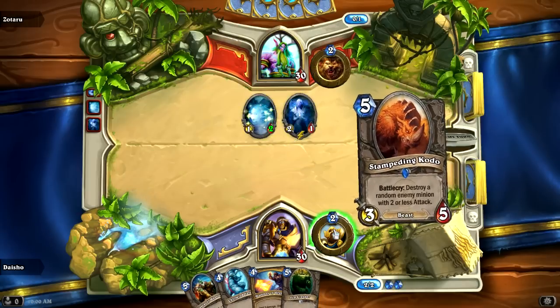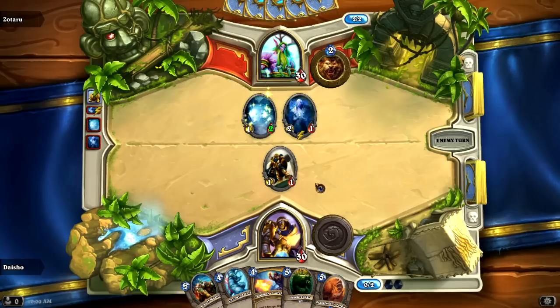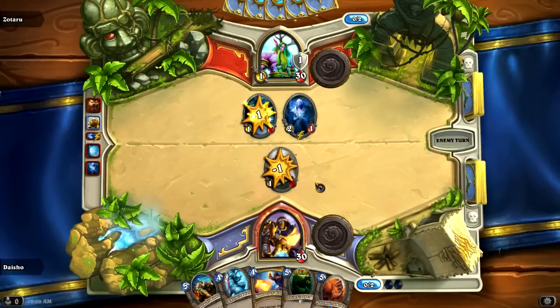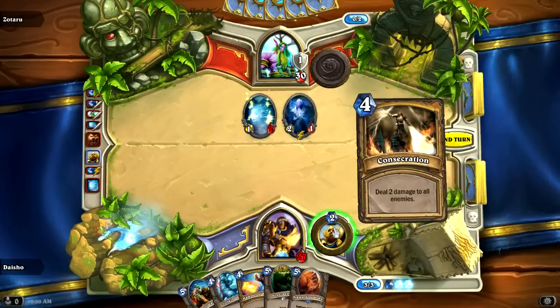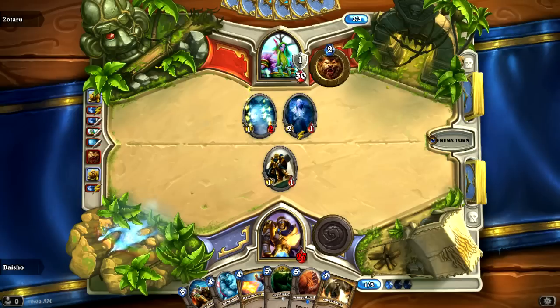But instead of my opponent not doing anything on turn one or two and hopefully just using his Shapeshift to get rid of my 1-1s, he decides to play two creatures on turn one — a Young Priestess and a Wisp. For some reason he decides to take the one damage on the Wisp instead of his hero, which was definitely a mistake. But fortunately he did just trade his hero ability on turn two with my hero ability on turn two, so that was really fortunate.